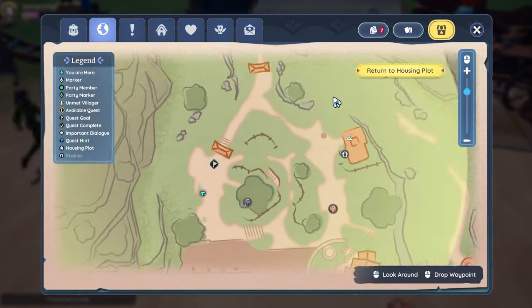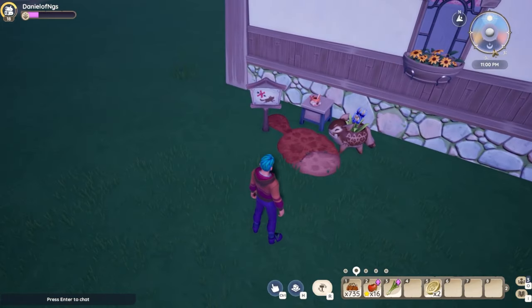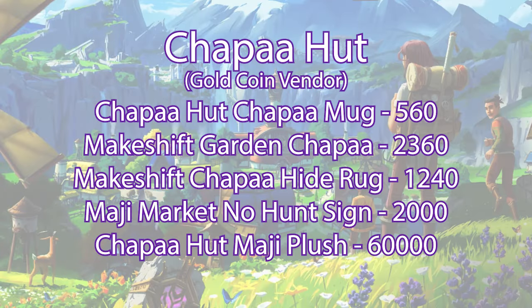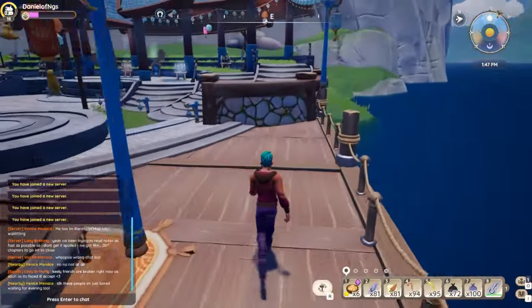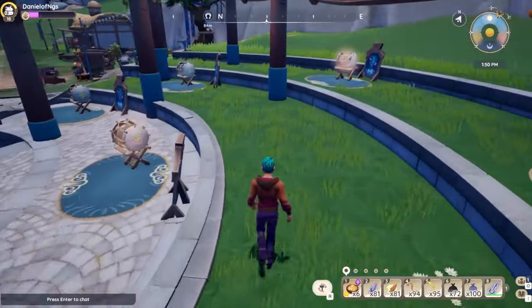That's all the lucky envelope vendors. A quick tip: the best way to earn lucky envelopes is to play the hotpot minigame. There is one more vendor at the market this year — going full circle, we're back at the Choppa Hut, the gold coin vendor. The Hut has the Choppa Mug, Garden Choppa, Choppa Hide Rug, the No Hunt Sign, and the Maji Plush in regular size. If you were to purchase all of these items, it'll cost you 66,160 gold coins — but after all your cake parties, you've probably walked in with twice that.